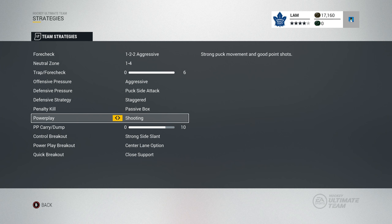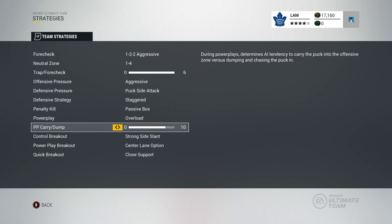For power play it is on overload. You can also put it on shooting — I had it on shooting before and I was getting players into shooting positions, and cross-creasers are extremely powerful this year. If you can get the puck off with a really good shooting player that's at least 86 overall, they will usually snipe it pretty hard. So you can choose between shooting and overload — whichever one works better for you, change those strategies up to make it work for your style.